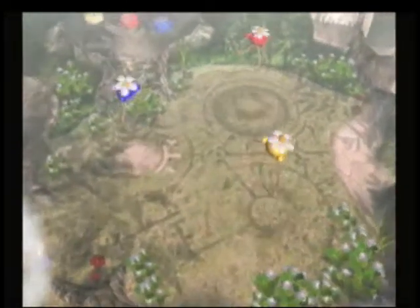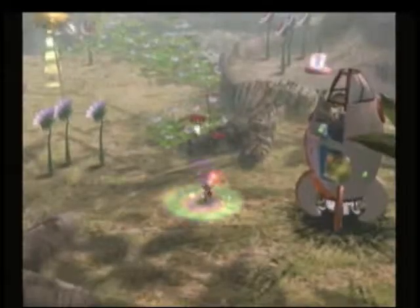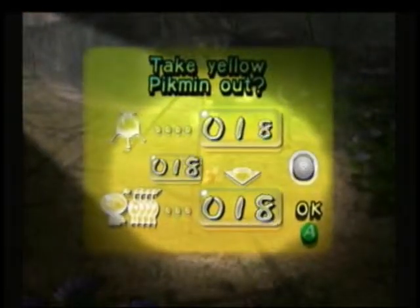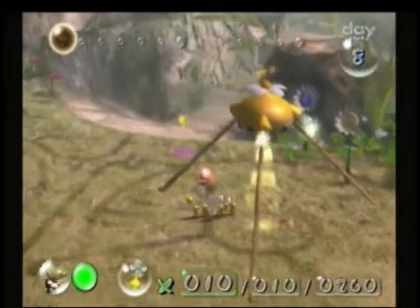Well, today we're going back to the impact site to get more blues, get one more ship part, and fight an enemy that I don't remember — which one appears on even numbered days. There's an enemy that appears on even numbered days and one that appears on odd numbered days, starting after day seven, or it could be five.